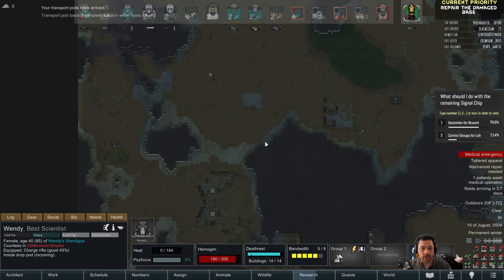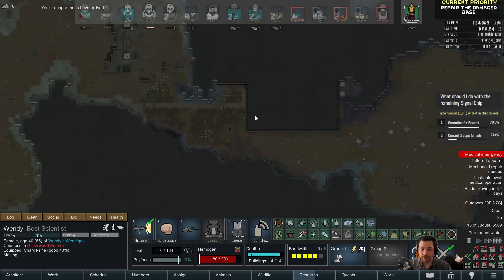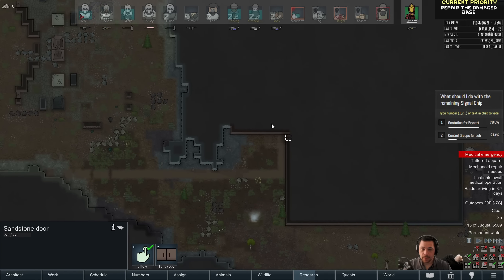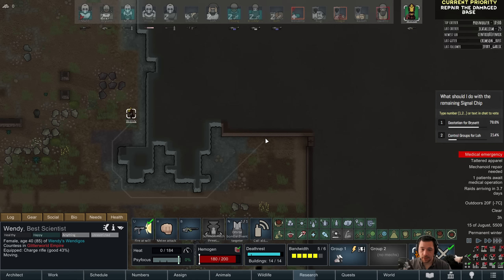Oh, what a lovely looking map tile. I mean, I obviously picked Sea Ice, or Ice Sheet, for the challenge, but I've got to say, this map tile looks luxurious.